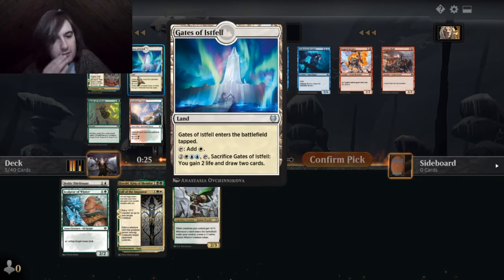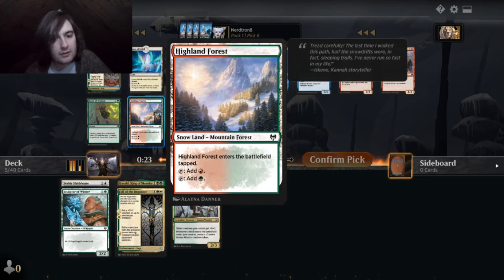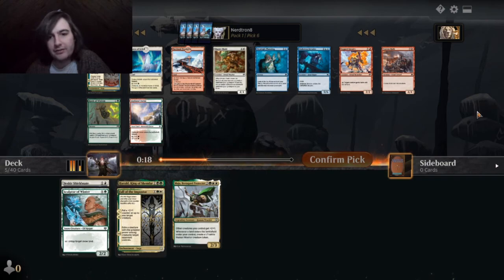What does this land do? Oh yeah, it's blue. We don't have any red cards yet, but like, what if we get a Tybalt in the next pack, you know what I mean?